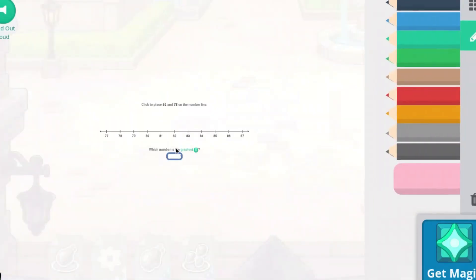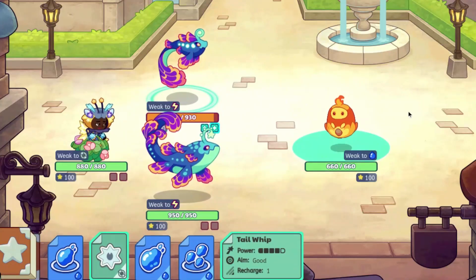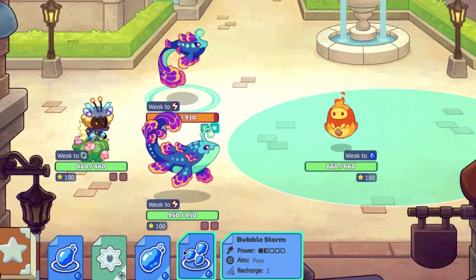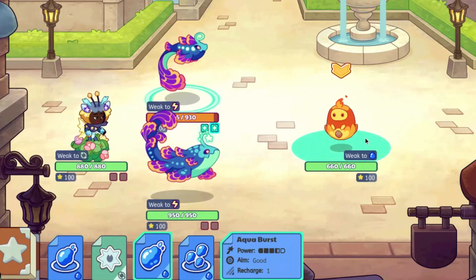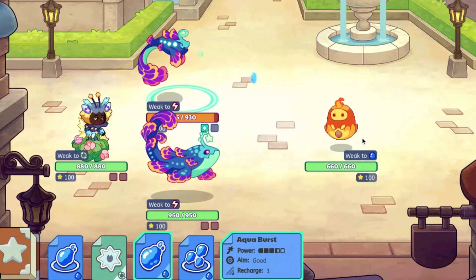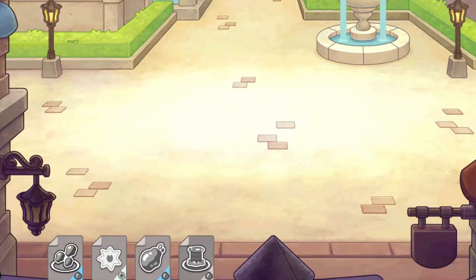Ben Eel has 930 health, and Fathom I think has 950. I have this answer wrong so I'm not correct on that. So 930 and 950. We are going to use Aqua Burst. Okay yeah, that did a lot of damage and it has a pretty cool attack animation.